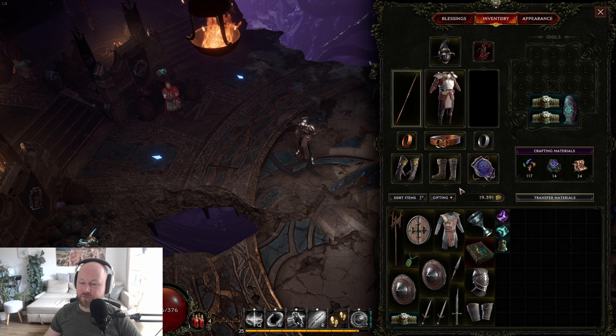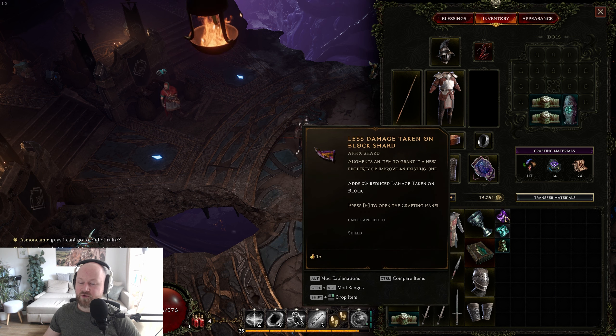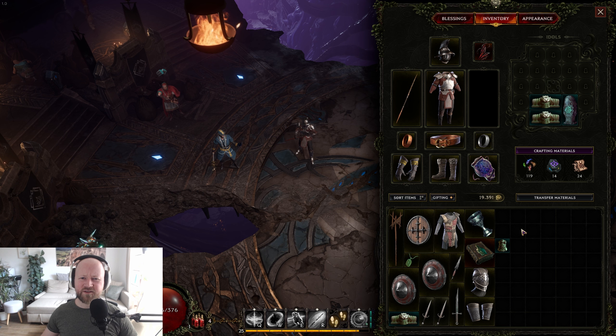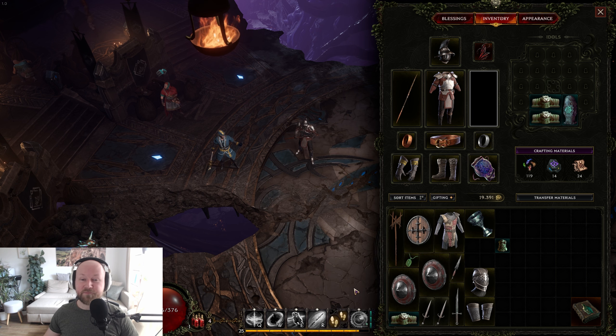That brings me to my next point, also in the inventory screen: Transfer Materials. Materials are crafting items and other useful stuff, and they initially land in your inventory. That's a bit odd because you have a stash which is infinite. To transfer your materials into that stash, you have to press the 'transfer materials' button, and then they'll go right in. Not the most intuitive, but you'll notice when you loot them and then transfer them — I think that's the reason for it.